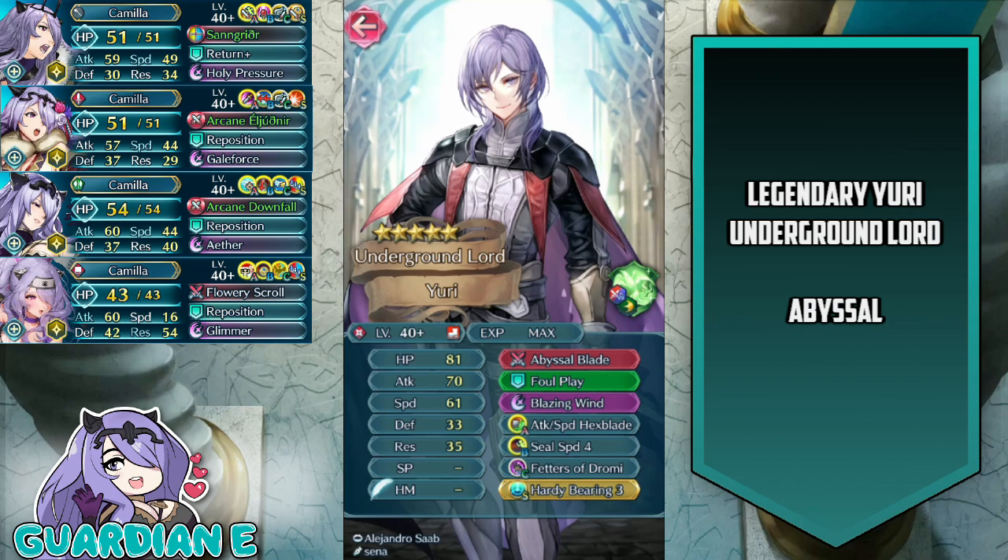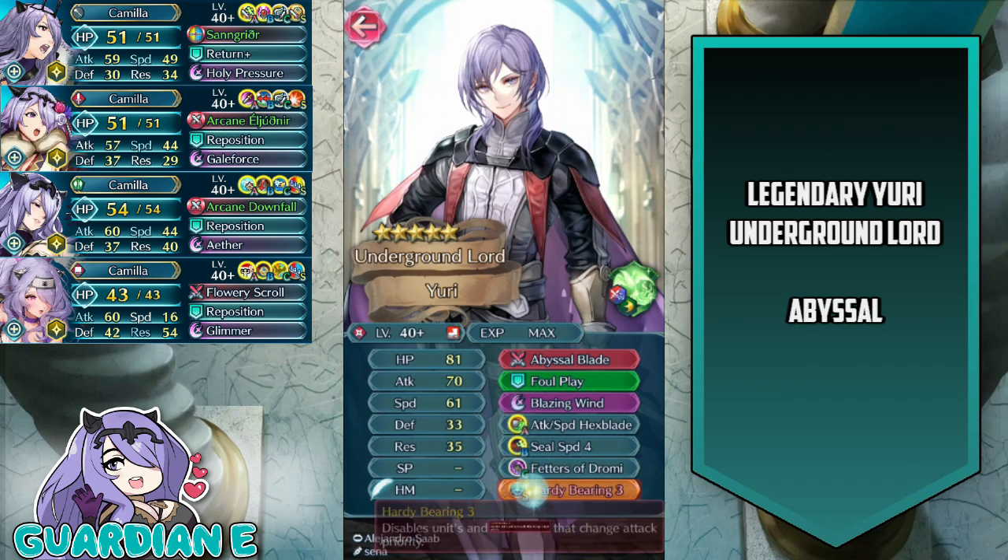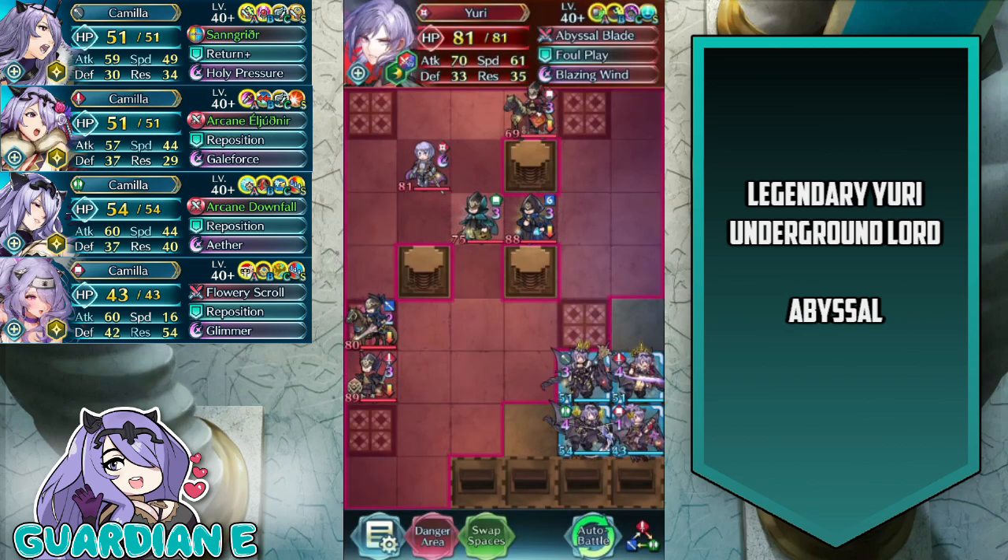That's his default kit. In addition, they added Blazing Wind and Hardy Bearing. Hardy Bearing is going to counter any Desperation-type or Vantage-type units, which includes Ninja Camilla. Blazing Wind will effectively get an insta-cooldown so he can proc it at the first initiation. The map composition plays to his strengths because the pillars limit movement and engagement opportunities against Yuri. One of his weaknesses is that he is a glass cannon — extreme mobility and high damage output, but he can't really tank, and even with the damage reduction in Abyssal Blade, he is not meant for enemy phasing.